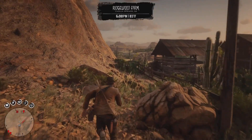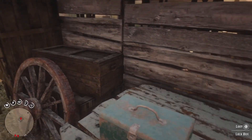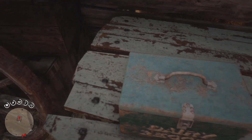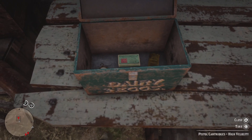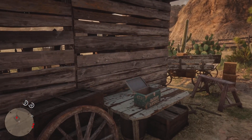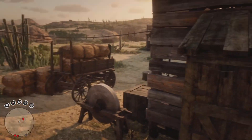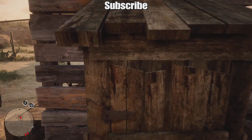You run up to this shack, hop over the fence, and if this is your first time opening it, go ahead and open it. There's a gold bar in there — some other stuff too — but once you see that gold bar, make sure it's in there. If it's not, I guess you're unlucky, but I can probably help you out if you're having trouble.